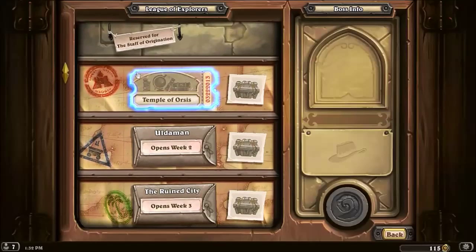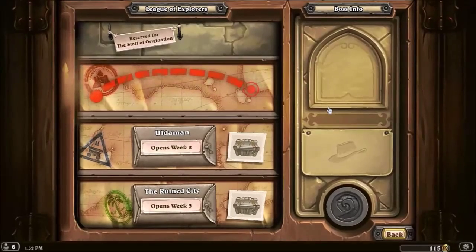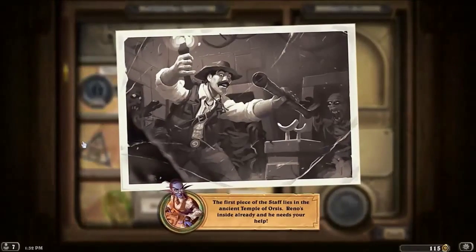We're in the city and then the Hall of Explorers. This is cool, I like this. The first piece of the staff lies in the ancient Temple of Orsis. Reno's inside already and he needs your help.